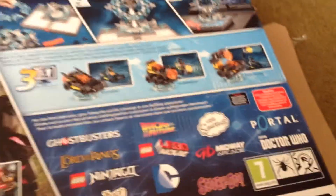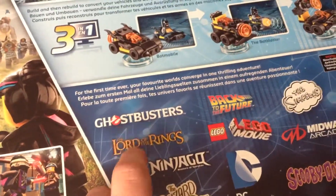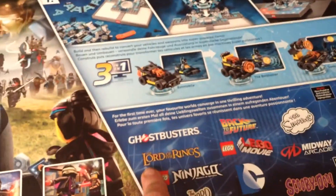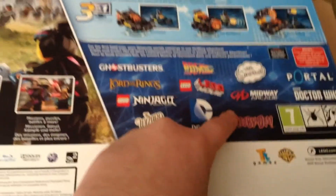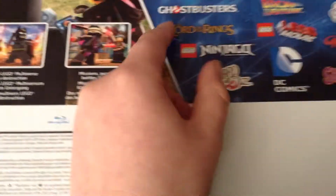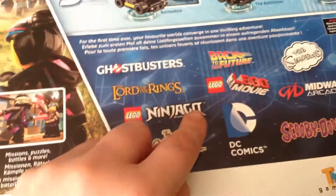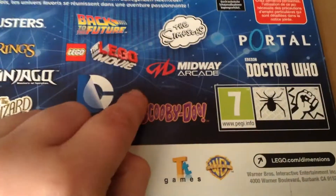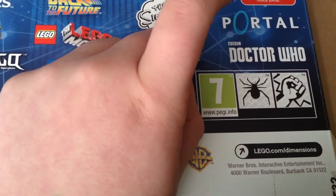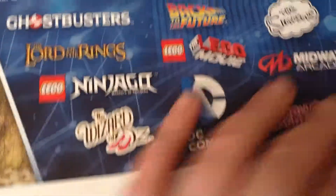These are the worlds in the game: Ghostbusters — you need the Ghostbusters character to access that world. Other worlds include Midway Arcade, Lord of the Rings, Ninjago, DC Comics, The LEGO Movie, Back to the Future — 30th anniversary — The Simpsons, Midway Arcade, and Scooby-Doo.